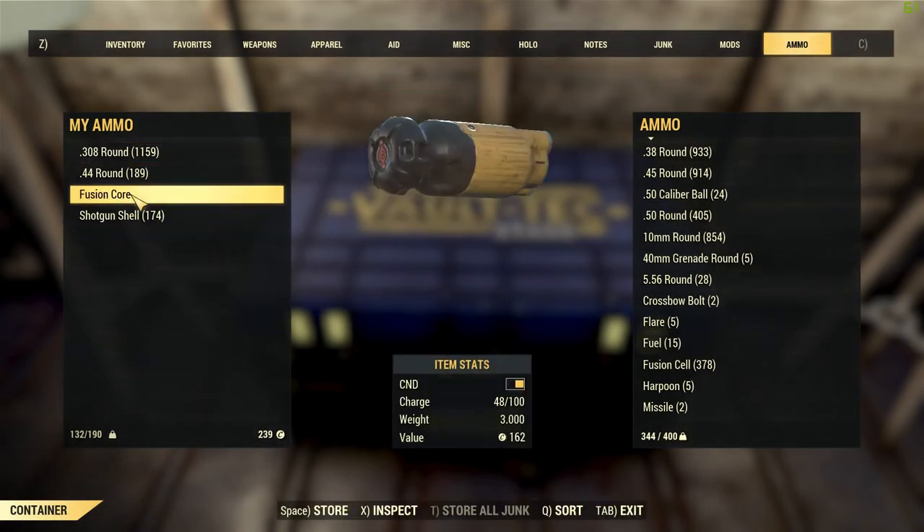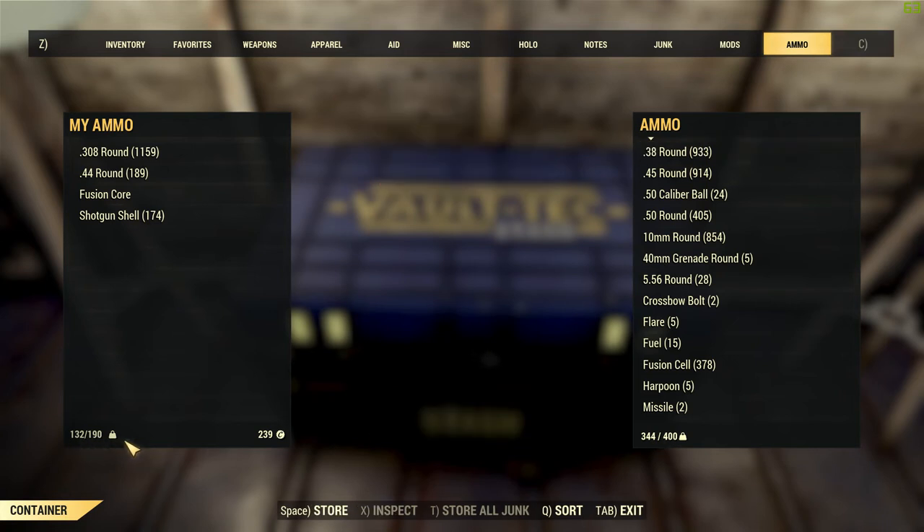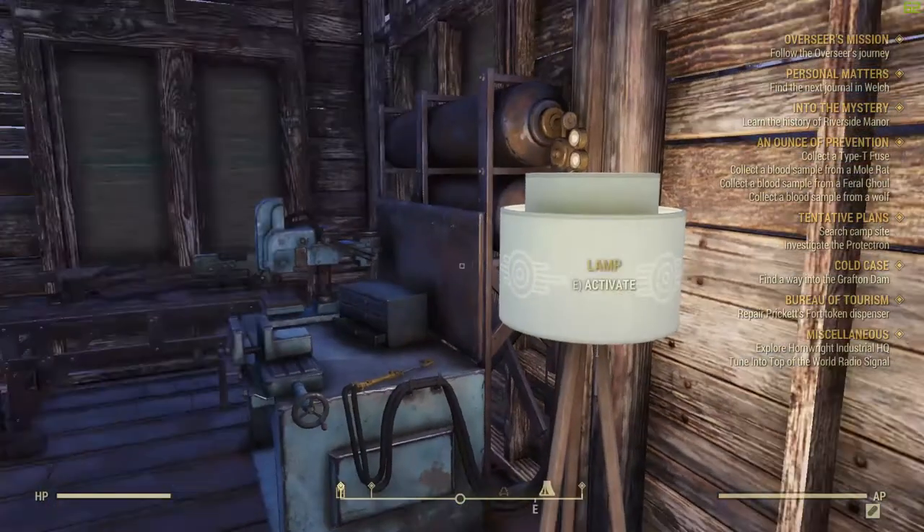Now stash everything that you just created, and as you can see, I have quite a bit better inventory and I'm still carrying essentially everything I was before - it's just properly deconstructed.